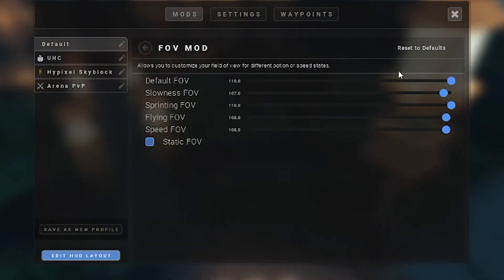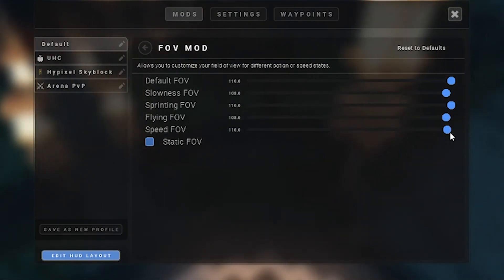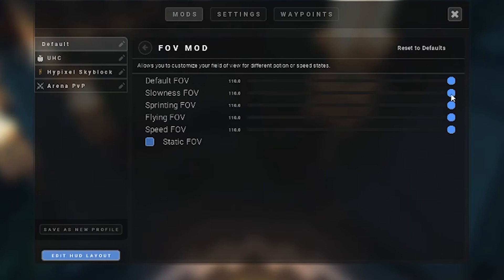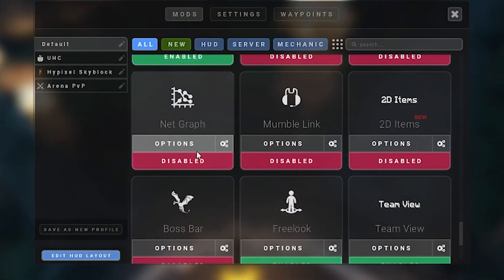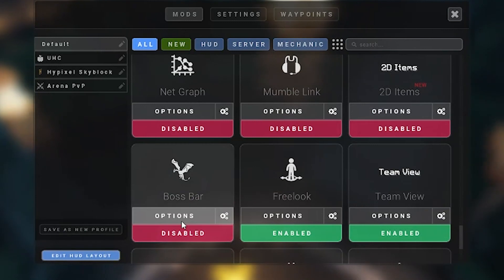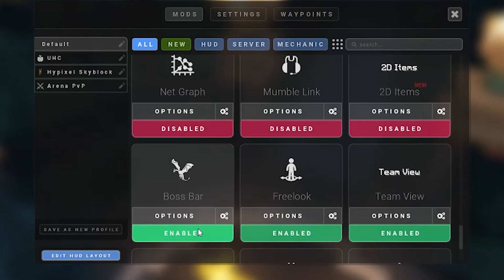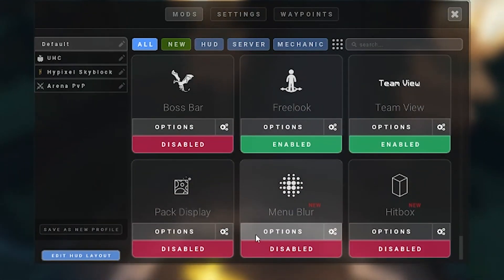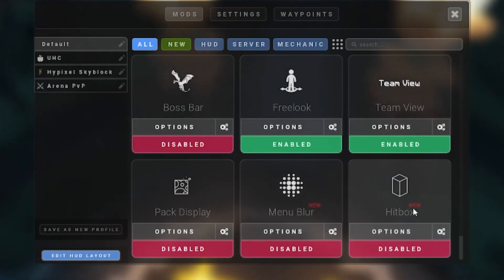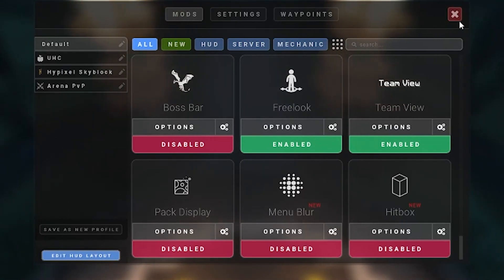FOV mod gives different FOVs for each situation, however because I play on a really high FOV I prefer to have all FOVs at the top. The rest of these I would have off. Boss bar is really annoying when you play on Hypixel because it has a boss bar on screen and Hypixel has lots of little shortcuts. Pack display I would have off. Hitbox you can enable with F3+D and you don't need to have that automatically on.